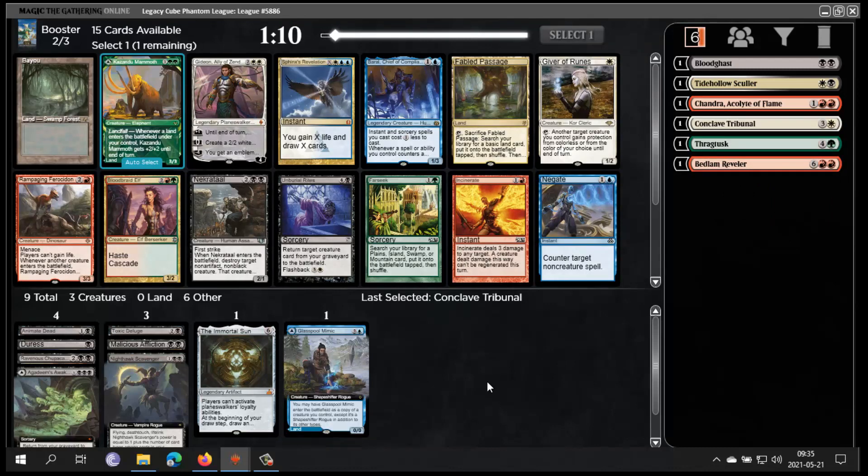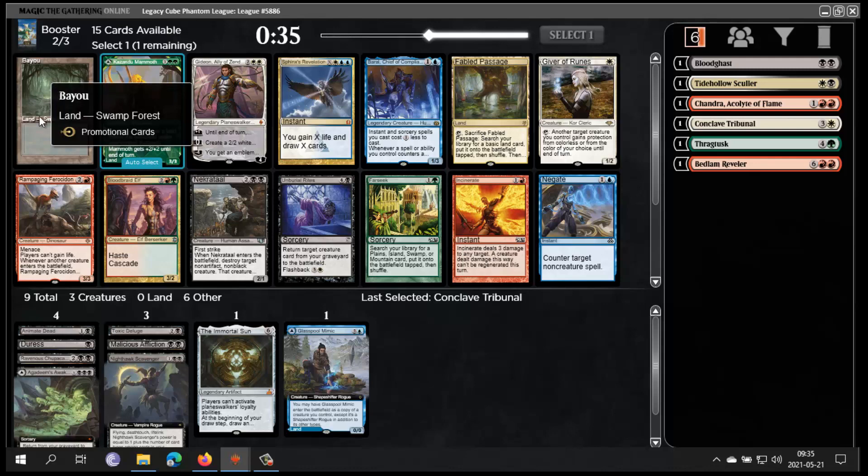We got Bayou, which is interesting. We got Unburial Rites, which is very interesting too. Fabled Passage is good fixing. I kind of don't need Necrotal because I already have Chupacabra and Malicious Affliction. Bayou would help me with Drag Tusk — I could now splash it and hardcast it. Unburial Rites is currently not great. Bayou also means that if I get a Misty Rainforest, I suddenly have fixing for blue-black. I think I'm gonna take Bayou — it's the most unique card.